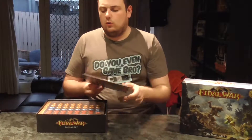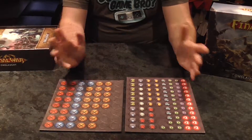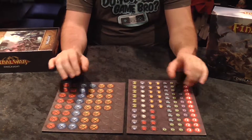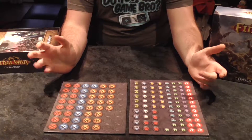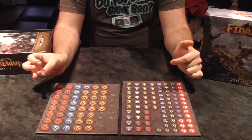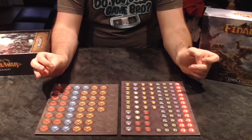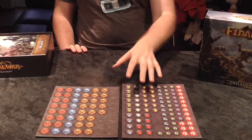So as you can see, we've got all of this here. We'll start off with these — these are all of the different tokens that you will be using in the game. So you've got your first strikes, your last strikes, your poisons, your plus two armor, your plus two health, plus two attack, and that sort of stuff there.